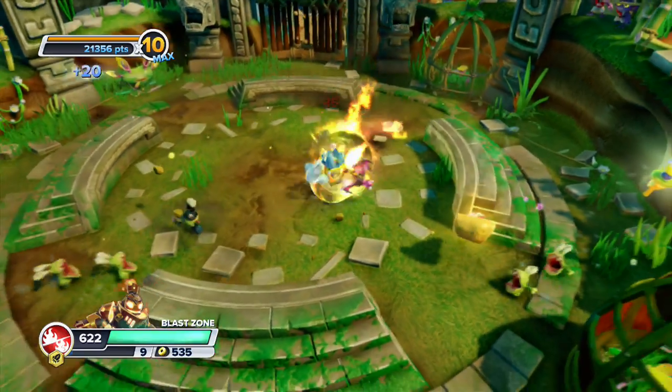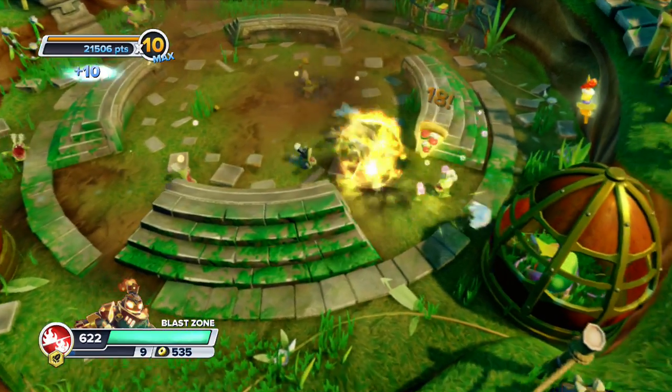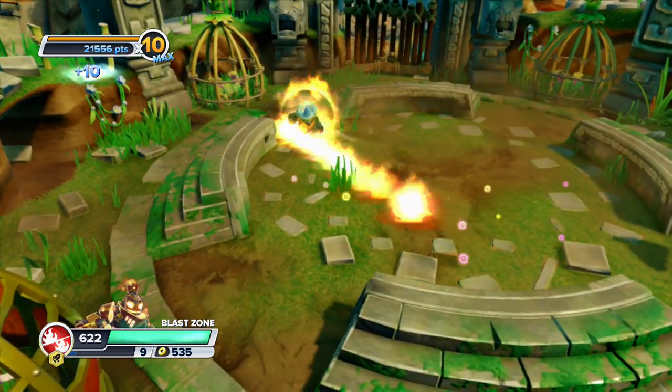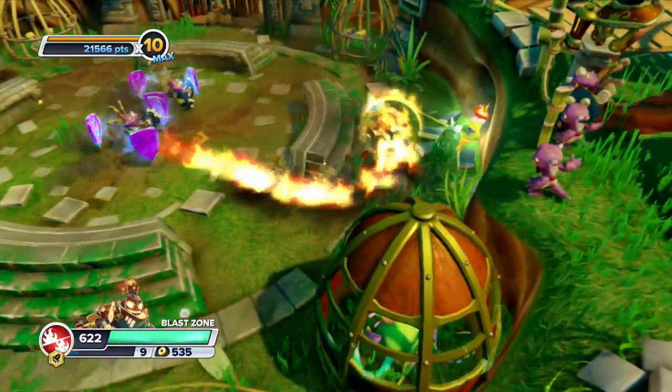I think the fire shield is phenomenal for story mode. In PvP I feel the dash attack is going to be so much more useful because now you can charge it and keep going — like I can just keep dashing around. Look how cool that is!